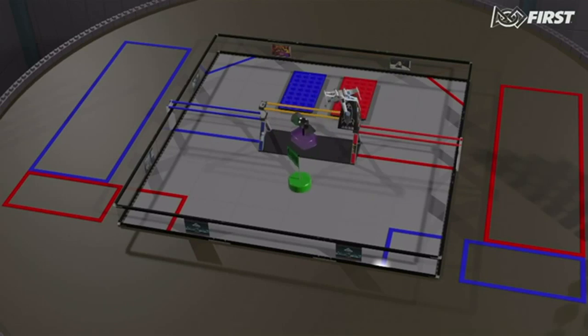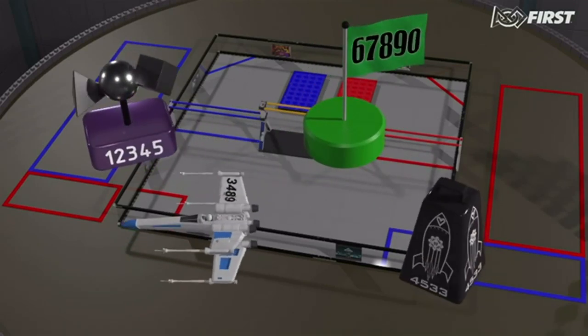Each team can design and build a special capstone, which may be used to score additional points.